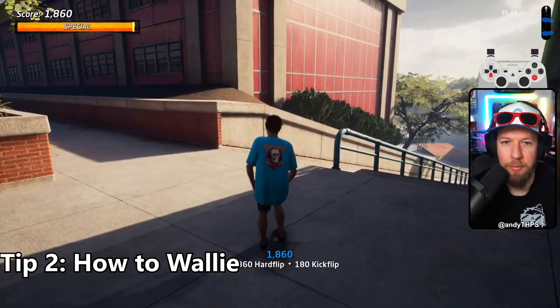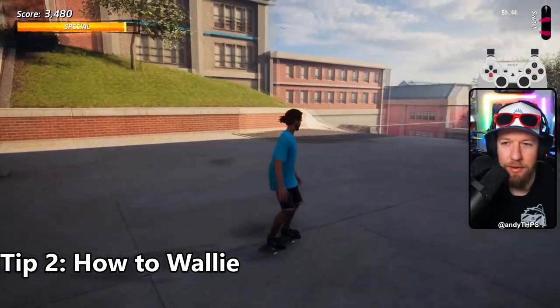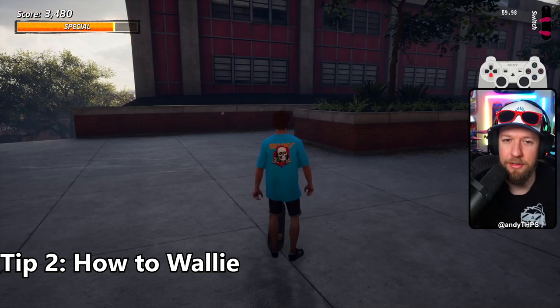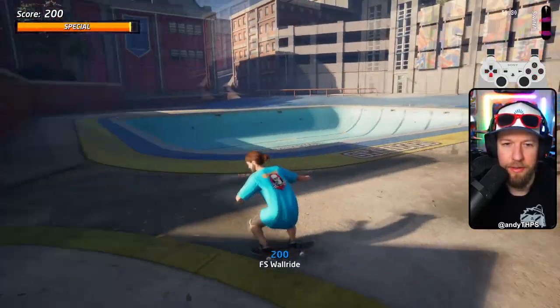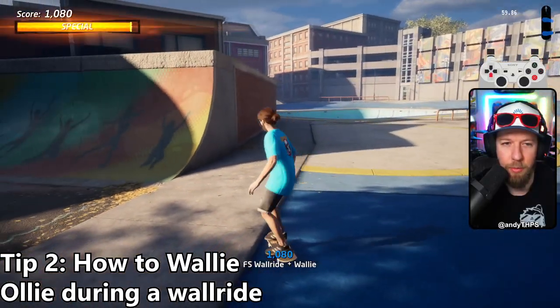Tip number two: how to wally. Walling is super valuable. Knowing how to do it is one thing; knowing how to do it well is another. I have another video on YouTube that goes further into detail. But quickly, all you're going to do is find a wall, ollie towards it, hold grind, and you're going to wall ride it. Once you're on that wall ride, you're going to ollie from the wall — that's called a wally.